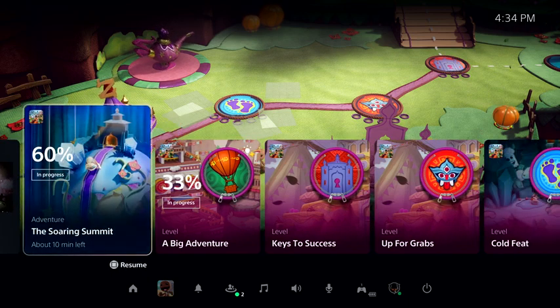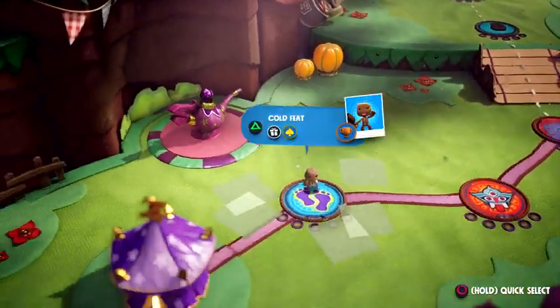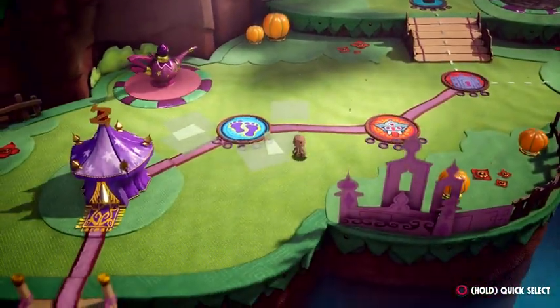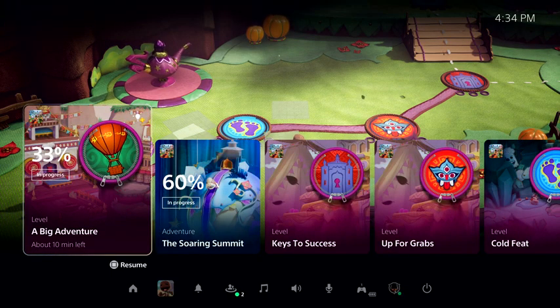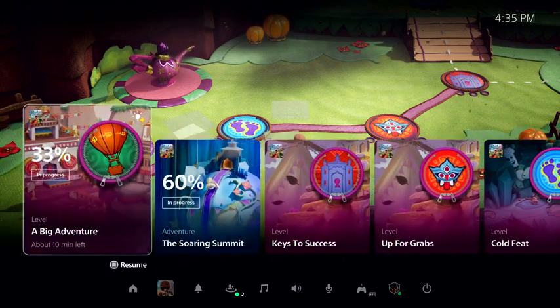Let's check out one of the most powerful new features of the PS5 console. They're just to the right in this row, and we call them Activities. Activities are part of the plan to remove barriers to gameplay. Let's get an example of one way they're used in Sackboy: A Big Adventure. Sackboy is packed with things to discover, and each level represents one type of activity I can play, many of which I can go back to later to discover more. I can see a number of available activities, both active and suggested by the system. Let's take this first one, A Big Adventure, as an example — I can see that I haven't quite completed this level yet. I'm at 33%. Let's open it up and see more.